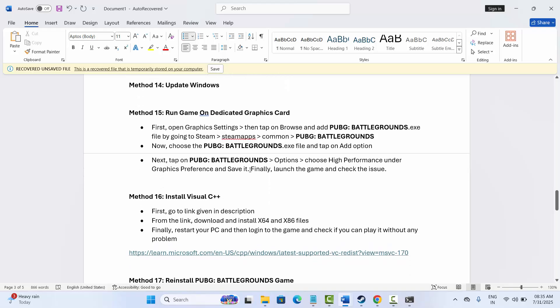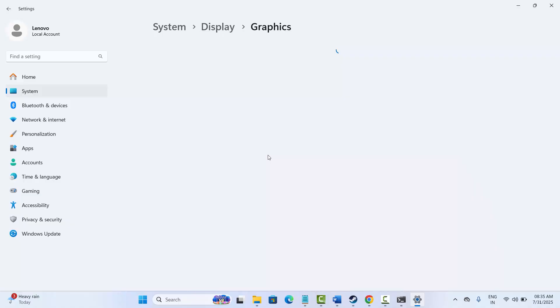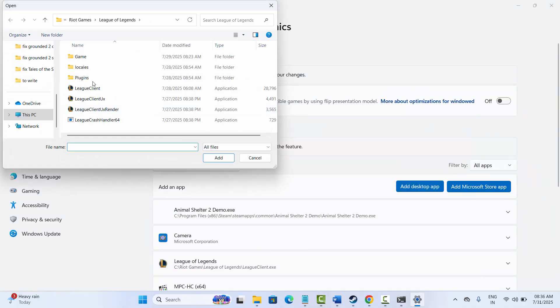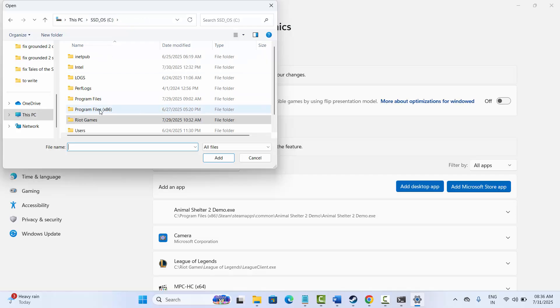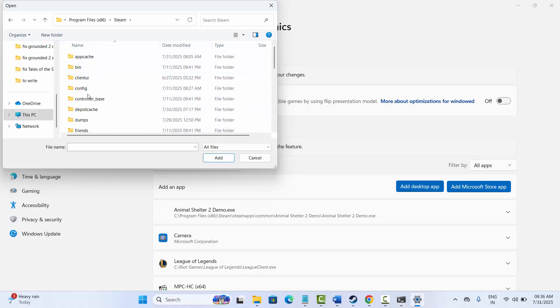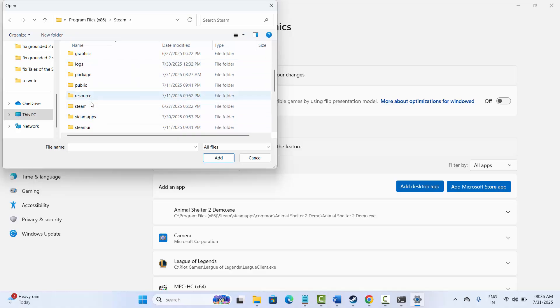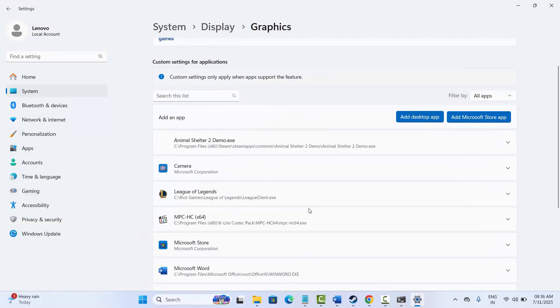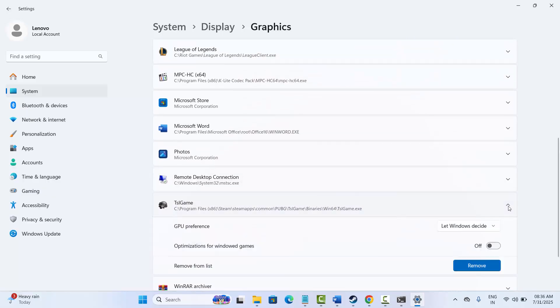The next solution is to run the game on a dedicated graphics card. Go to the search bar and search for Graphics Settings. Here you need to add the game — if it's not listed, click Add Desktop App and navigate to the game folder where your game is installed. Select the game and add it. Then click on the options under GPU Preference, select High Performance, and launch the game to see if this solution works.